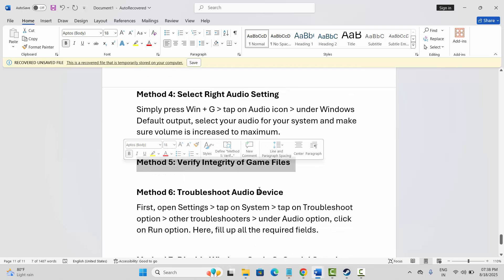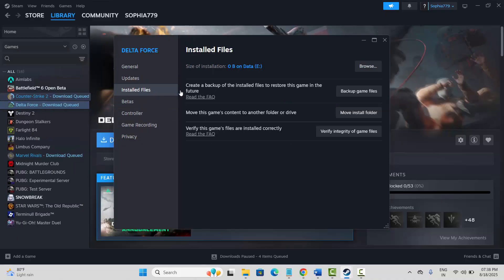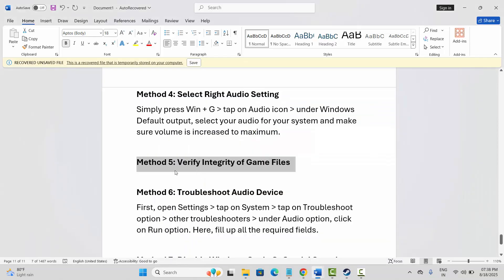The next solution is to verify the integrity of game files. Go to Steam, under the Library section select your game, right click on it, click on Properties, then click on Installed Files and click on Verify Integrity of Game Files. After verifying, try to play the game and check if the sound not working or other sound issues are resolved.